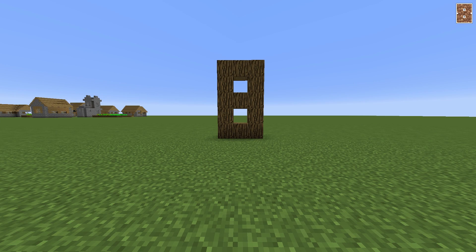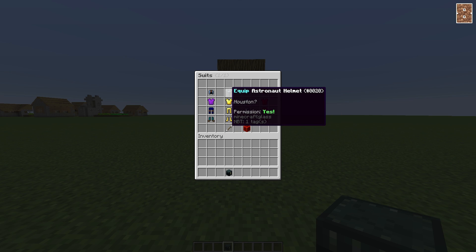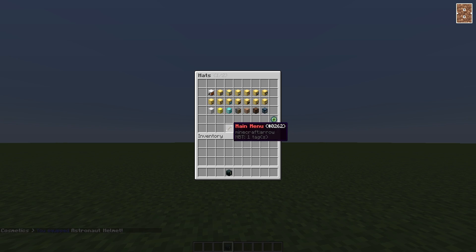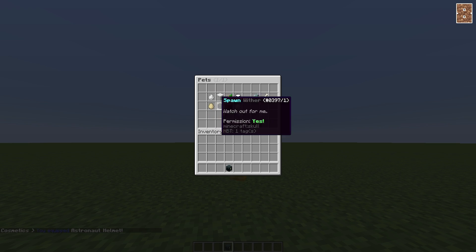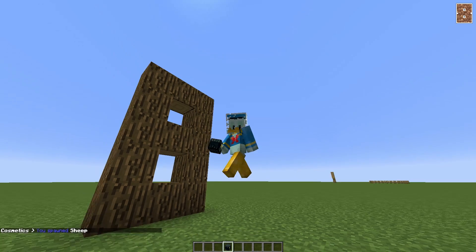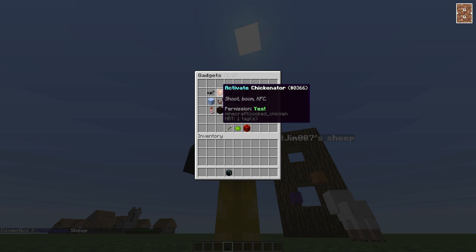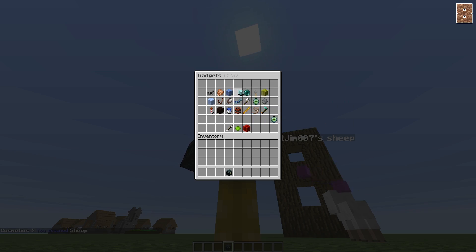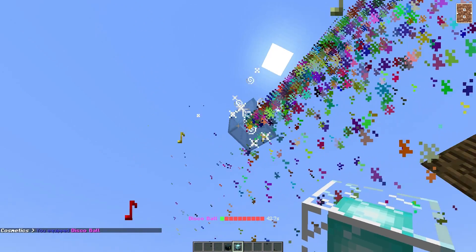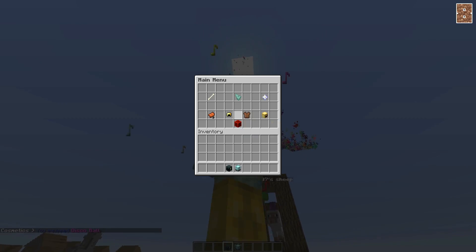Coming in at number 8 is Ultra Cosmetics. This is a fantastic cosmetics plugin because it has so many cool features: suits, hats, mounts, pets, particles, and gadgets — and all of these are really awesome. I've done a video on this plugin but it's currently being recoded, so the developer is improving it and adding more features and particles. Be sure to look out for that when it gets released because it will be excellent.